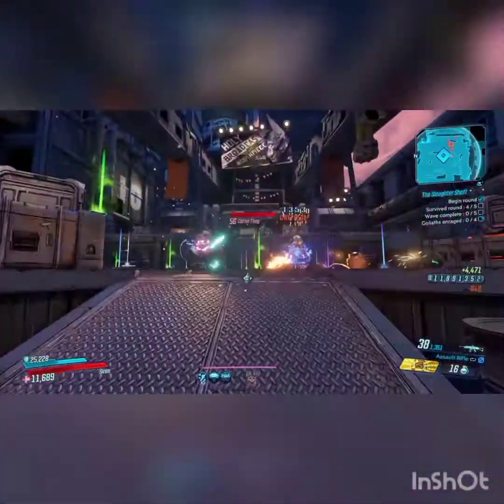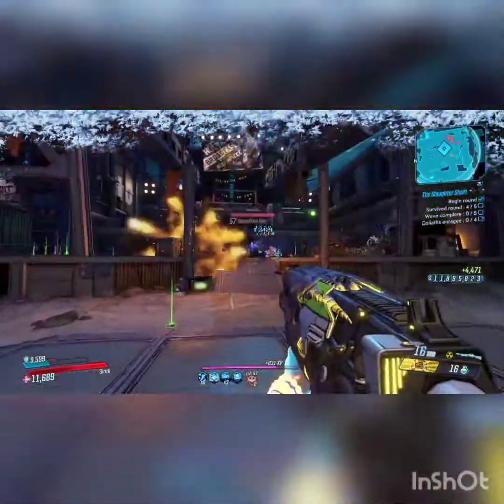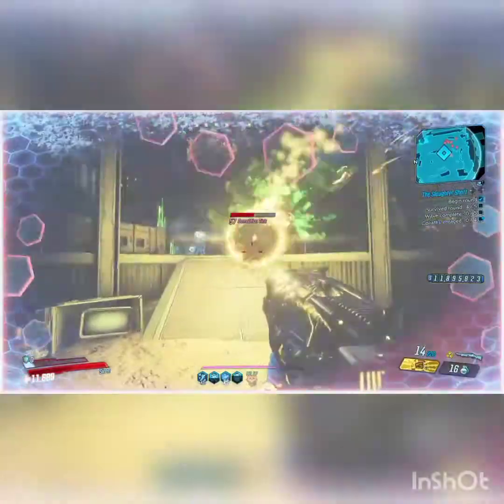The settings I am using is Tyrant Level 57, Mayhem Mode 2. As you can see, I have started the round.